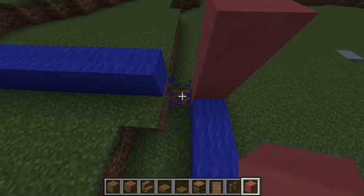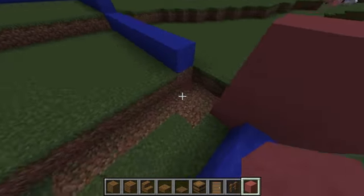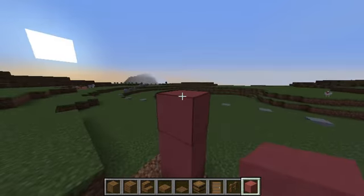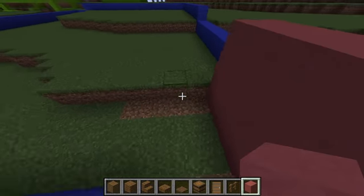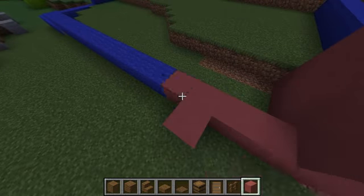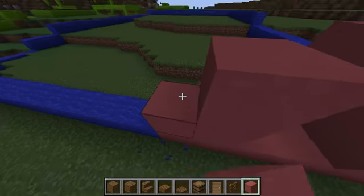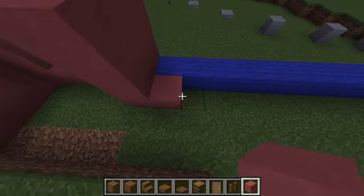I'm just going to go up three for the walls. And actually, this comes in by one, and then it jets out a little bit over here. So we have the wall, two-space window, and the wall. Comes back by one, comes back out this way.